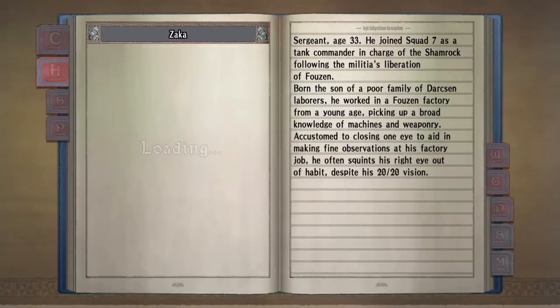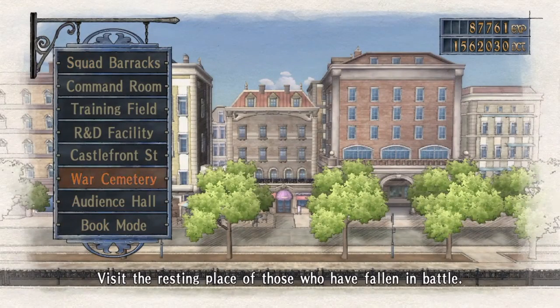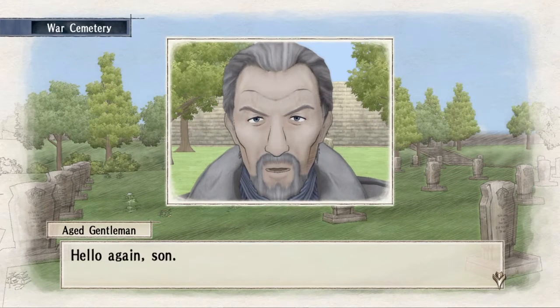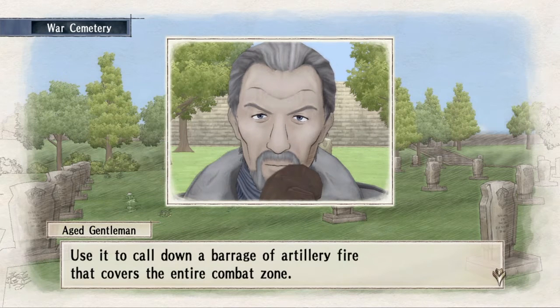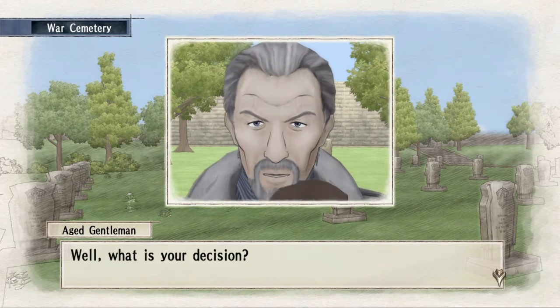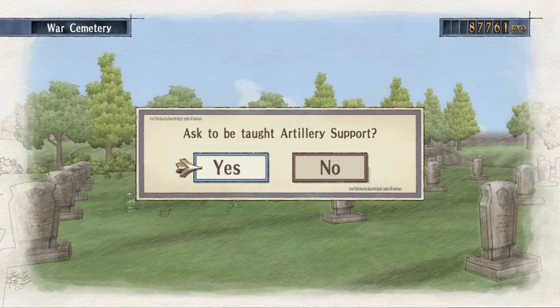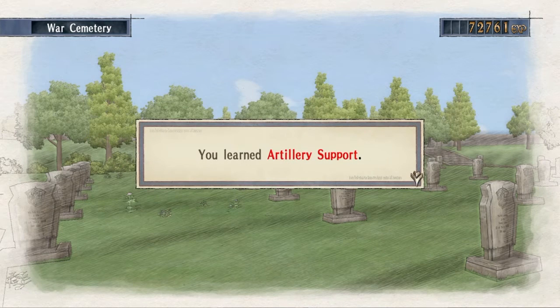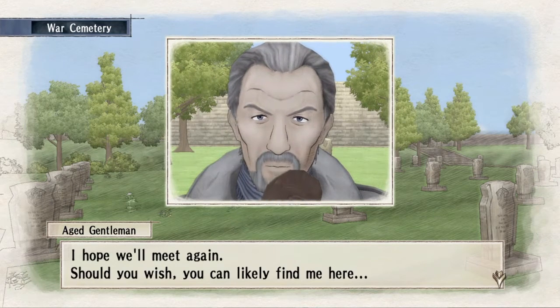This is going to be the war cemetery where you find the old man to buy orders. With the previous one, I forgot to mention she'll be at Castle Front Street. This is basically how you're going to get the majority of your orders; the other way is by ranking up your classes. There's one character you have to unlock on your second playthrough — there's a hidden character for each class that you have to unlock. I'll put links in the description.